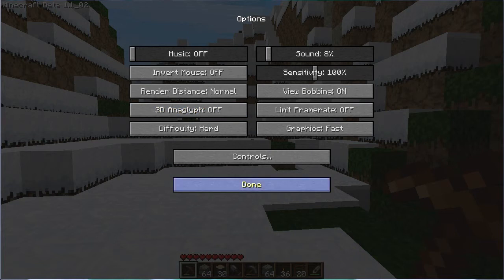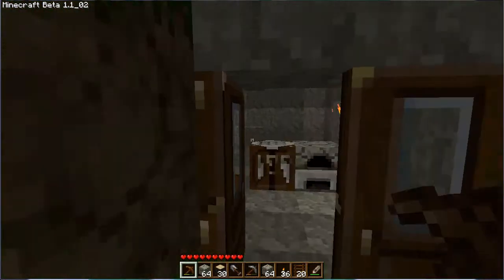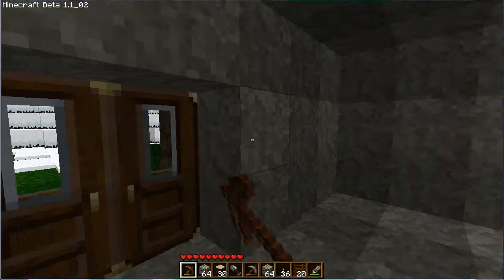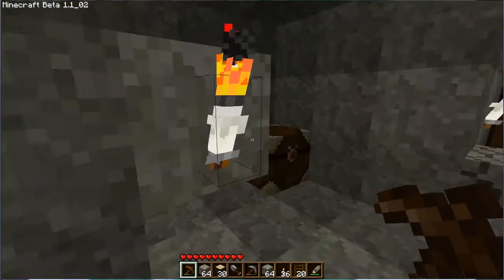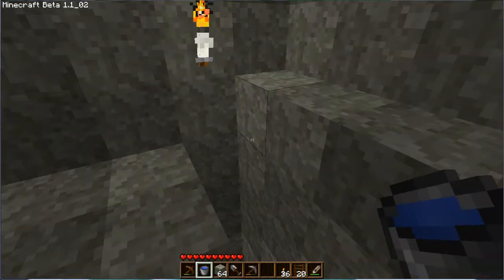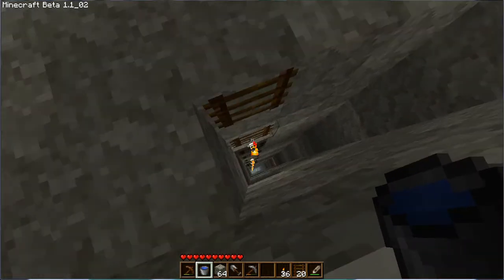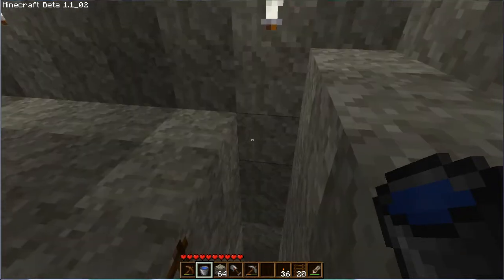I had speech recognition running and it was eating a lot of the speed. So today I was going to show you guys how to make a water ladder if you don't already know. You'll need some cobblestone. To make a water ladder you need to dig a three by one hole down to wherever your mine is.